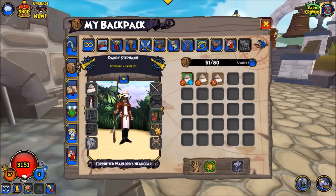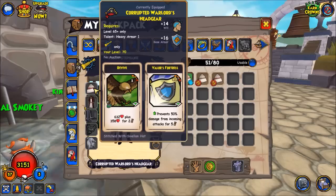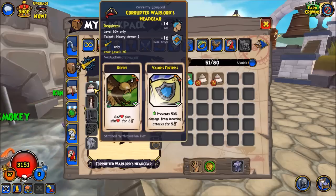A general all-rounded melee privateer set would look something like this. The hat would be the Corrupted Warlord's headgear from the Tower of Mumenchu. This gives a Valor's Fortress and a revive. The fact that we can have both a fort and a revive on just one piece of equipment gives us a resource advantage over the other classes. Most classes can only have either a fort or revive, but not both.